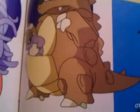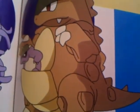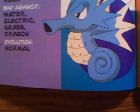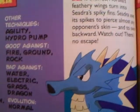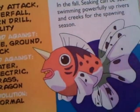Kangaskhan — got a little guy in his pouch, probably his son or daughter. Horsea, and then Seadra — they're like seahorses. And then we got a fish Pokémon: Goldeen evolves into Seaking. Another horn on his head. Doesn't really look that powerful, but it's more powerful than Goldeen, that's for sure.